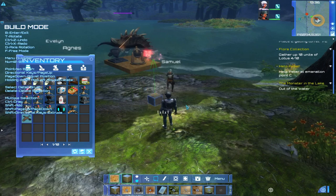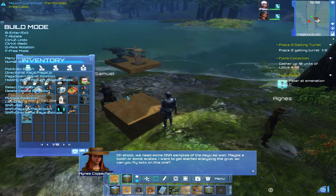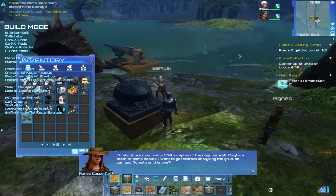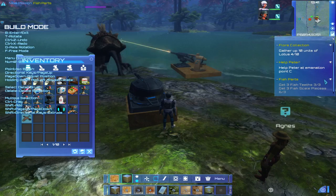These guns don't use ammunition so they are absolutely fantastic if you can get them placed. We need some DNA samples as well. Okay, so we've got a quest update — fish parts. We need to get three fish teeth and three pieces of the scales.